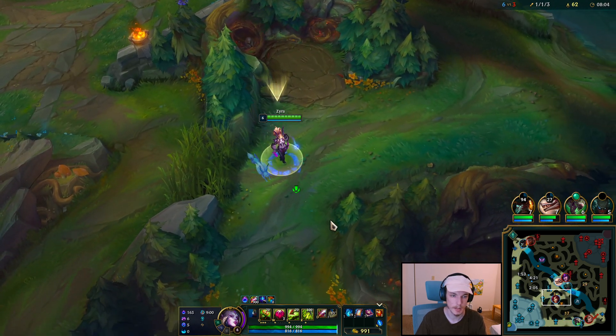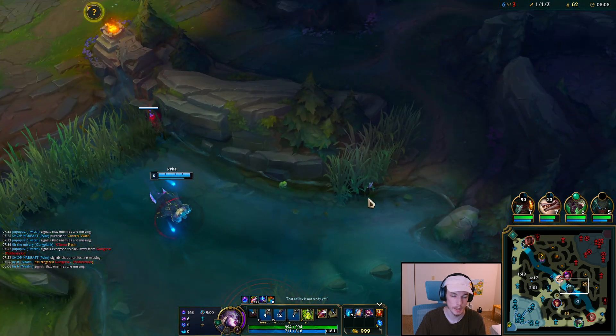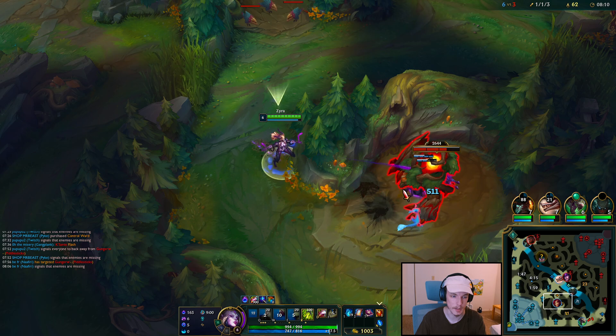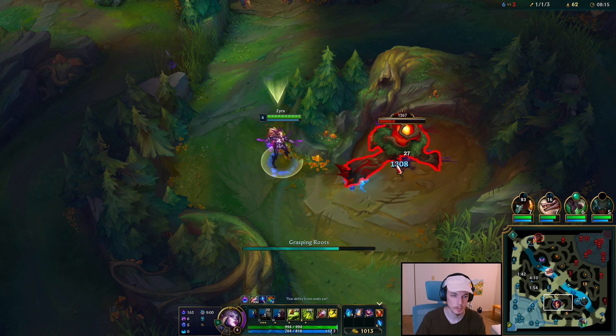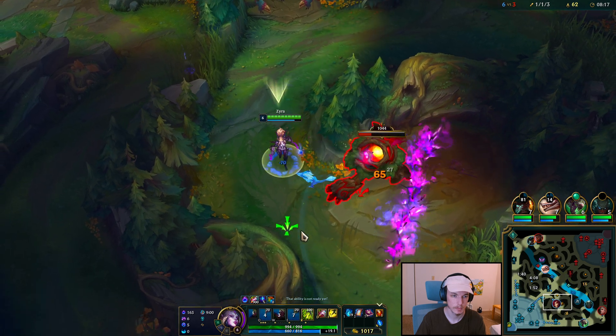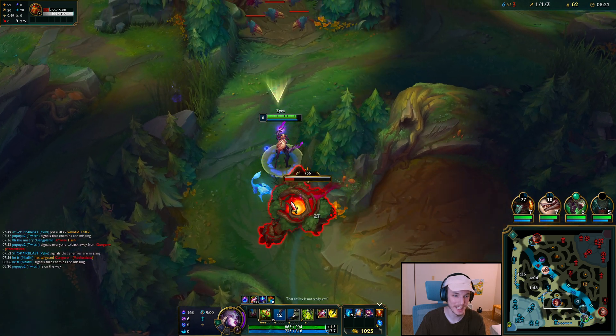Pretty bad approach by the Pyke. If the Pyke wants to kill the Fiddlesticks, he can play in the Fog of War and try to catch him out. I keep missing this Q when the enemy moves — when they're standing still, it's easy.